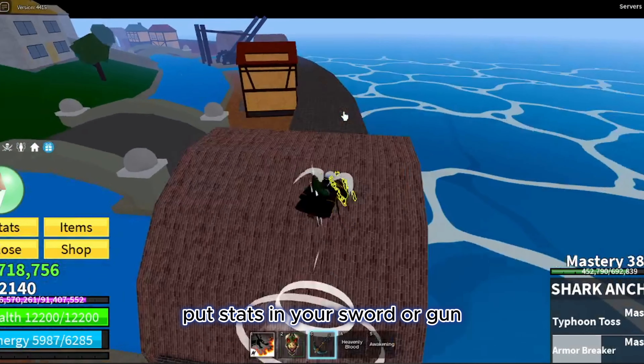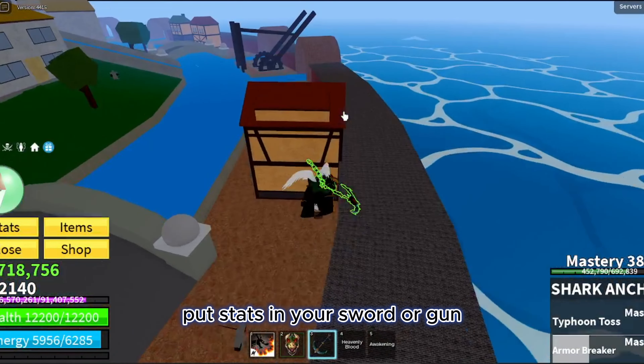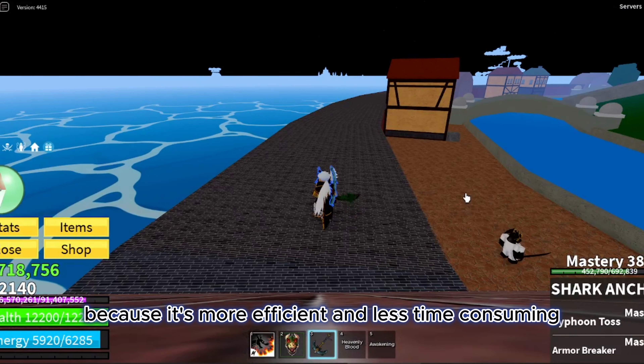The fifth way to speed up the grind in first sea is don't grind mastery on your sword if you don't have Buddha. Even if you did put stats in your sword or gun, don't grind mastery on those — instead, use your fruit to grind, because it's more efficient and less time consuming.